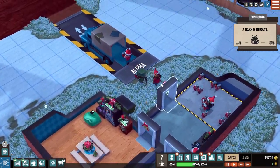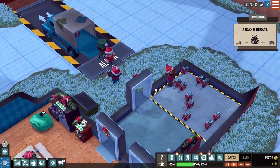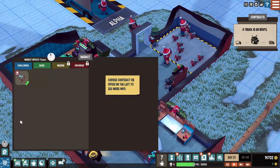Welcome back everyone to our next episode of Little Big Workshop. We're pretty much just picking up right where we left off last time. They're loading up those little horses. Let's go ahead and look at what we want to do next.